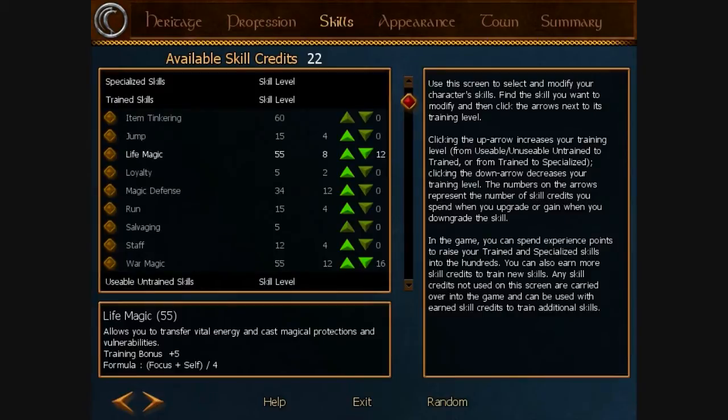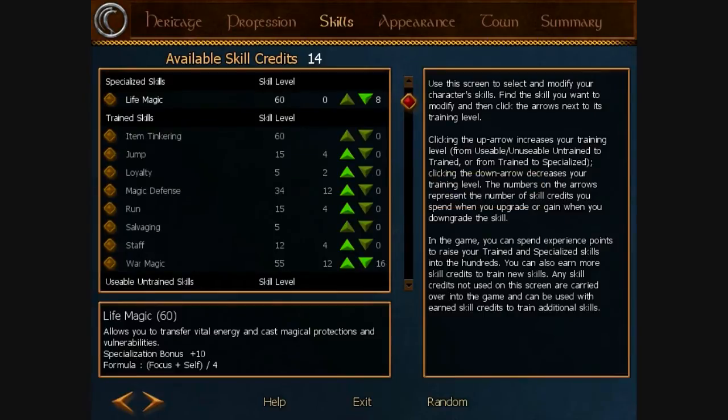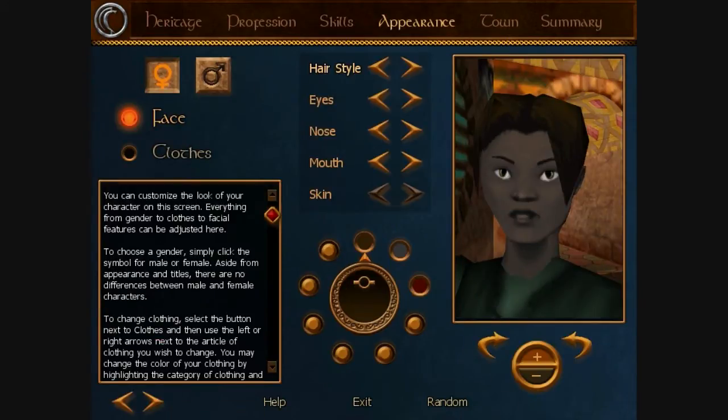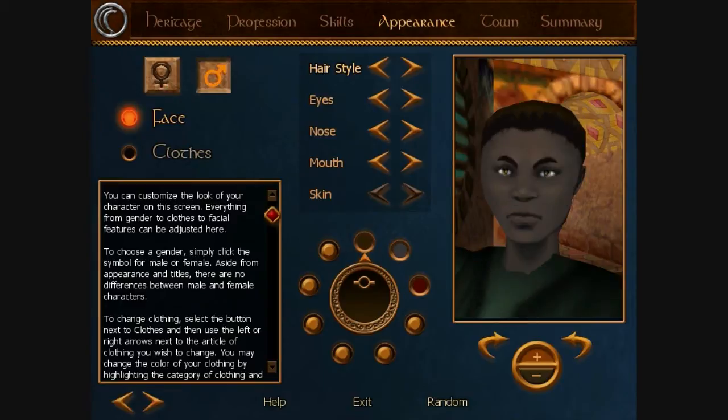There are tons of different skill combinations available, but for a good mage you're going to want war magic and life magic to start off with, and we'll add more later on. They also came out with a bunch of new hairstyles and eye options, so we're just going to skim through those to set up the appearance.